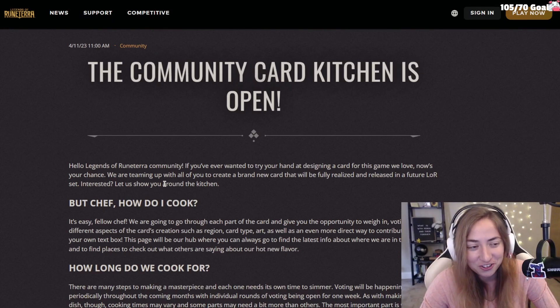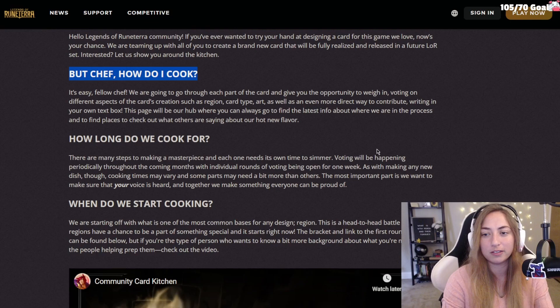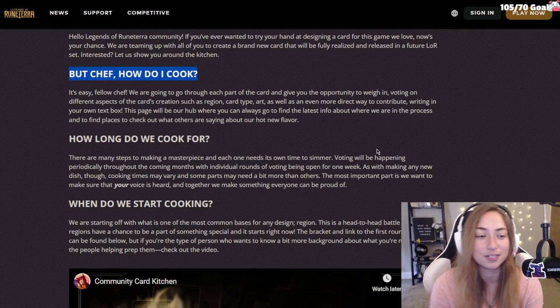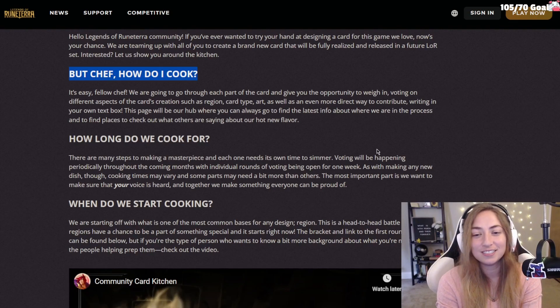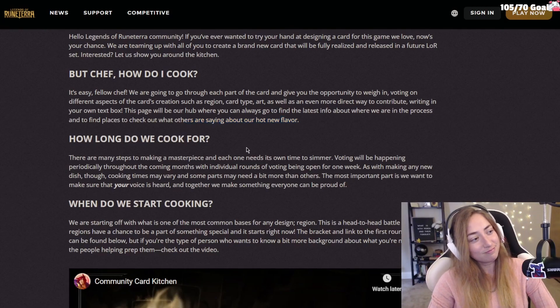We'll go through each part of the card and give you the opportunity to weigh in, voting on different aspects of the card's creation such as region, card type, art, as well as an even more direct way to contribute by writing in your own text box. This page will be our hub where you can always go to find the latest info about where we are in the process and to find places to check out what others are saying about our hot new flavor.